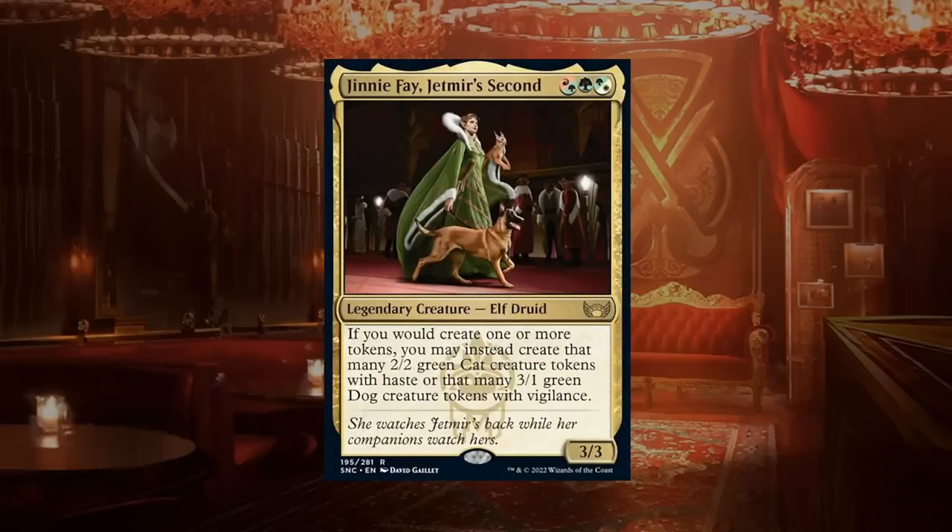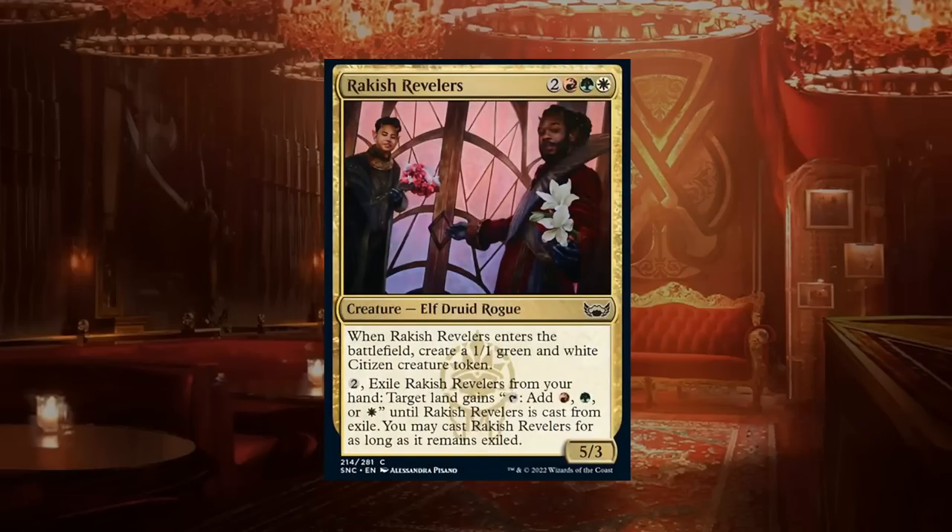Jinnie Fay, Jetmir's Second is one of the hybrid mana rares — a 3/3 legendary elf druid. If you would create one or more tokens, you may instead create that many 2/2 green cat tokens with haste or that many 3/1 green dog tokens with vigilance. This can upgrade 1/1 citizen tokens, and there are also treasure tokens especially in red that can be turned into creature tokens. It doesn't take much for Jinnie Fay to take over the board, so an A.